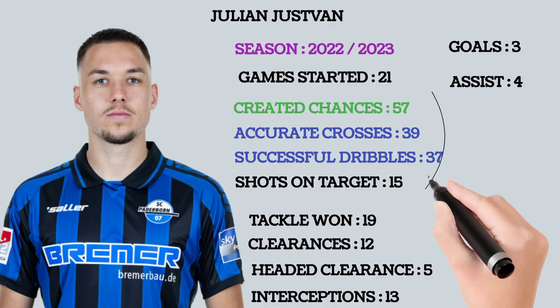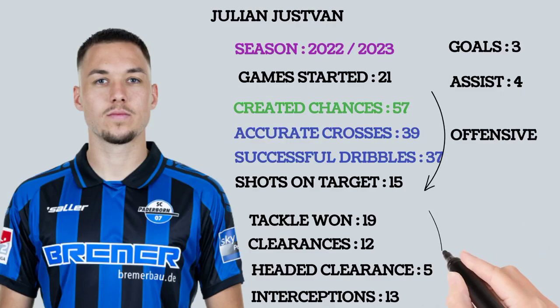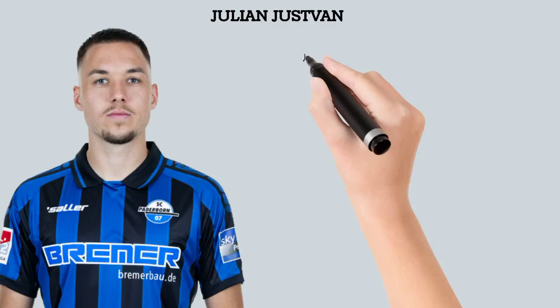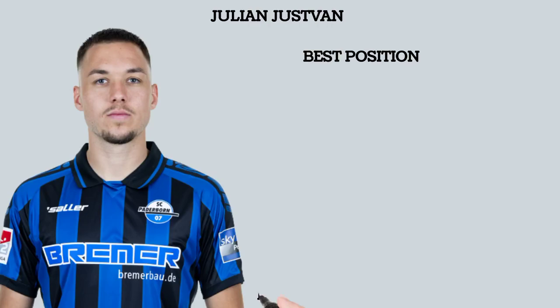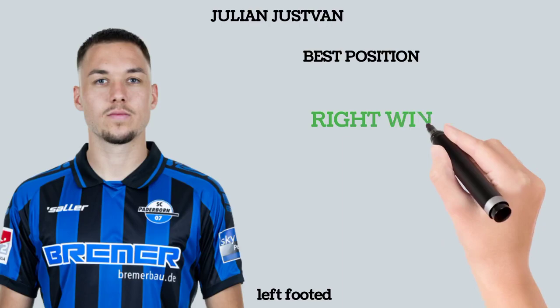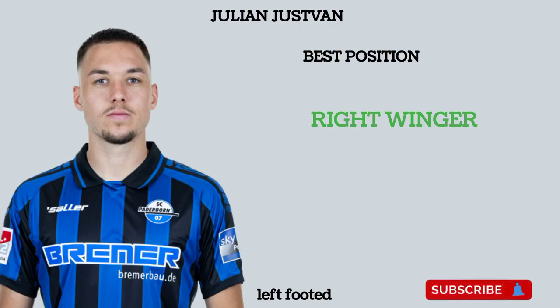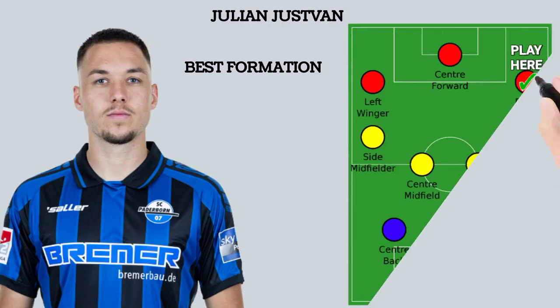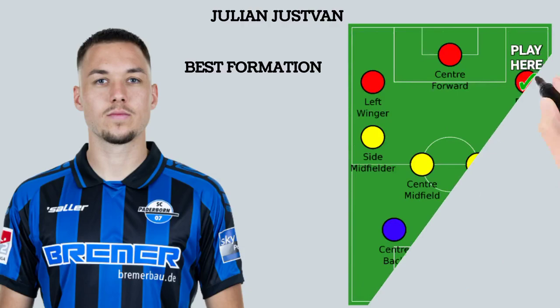Looking at both seasons, he is good offensively — very good offensively. Defensively he is down, but offensively he excels. So how should you analyze this player? Should he play defense or attack? The best position for this player is right midfield or right wing, because he is good offensively. He cannot help in defense or midfield, so the best formation is to play him on the right wing with a right-sided midfielder supporting him.